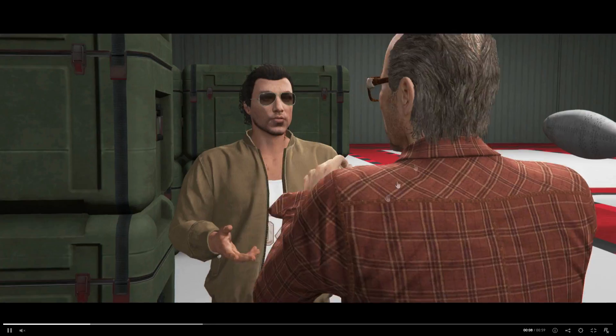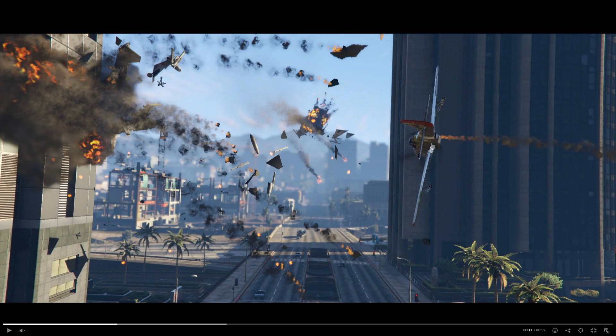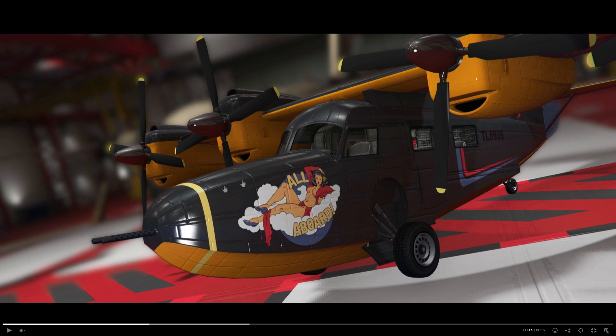Ron appears again, and then you can see a whole air battle going on — airplanes going down. One looks like an old-style military airplane, and I'm not sure if those are missiles or turrets, but it looks really cool. Then you see those brand new airplanes again with different liveries. Here's another small airplane that looks like it fits about two people and maybe some cargo in the back — it looks really cool in my opinion.